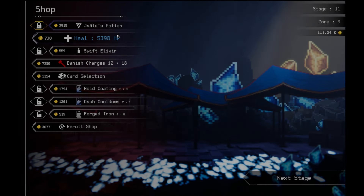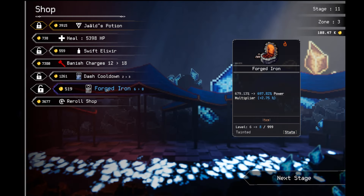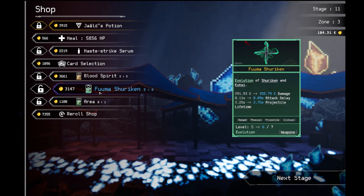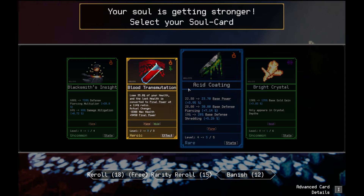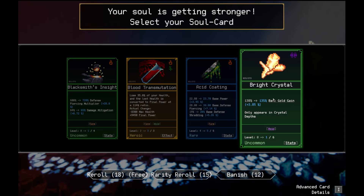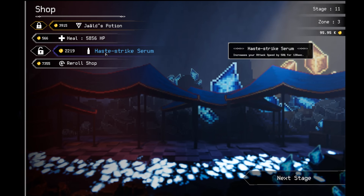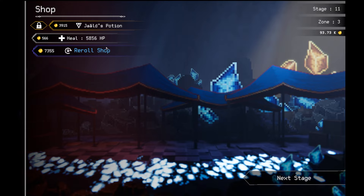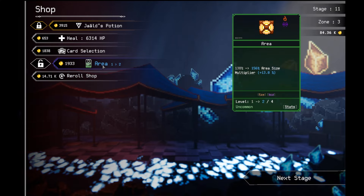Let's go to the shop now. We have over 100,000 gold. I'm going to do Acid Coding. I can buy Acid Coding too. Increase my power. I'm going to increase my area. Get the silk into rank 6. Bloodsburg heals me for 2% my max health now. I'm going to get the bright crystal. Increase gold gain. I'm going to increase my attack speed by 50%. Soft edge. Mobile pal. Piercing goes up. Area.